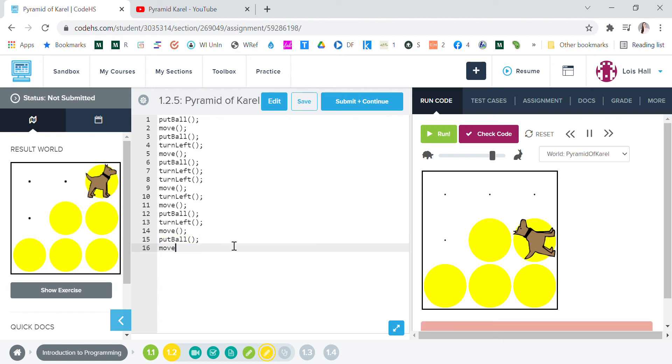Now we have to do move one more time and put ball, and then we're gonna want to do the three turns to get him back the right direction. We cannot turn right, so we have to turn left three times to get where we want to go. Let's run it.